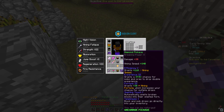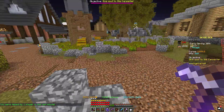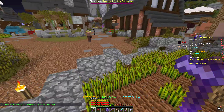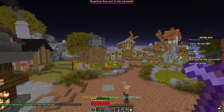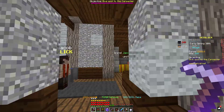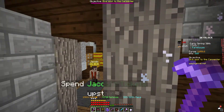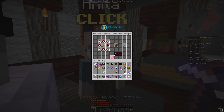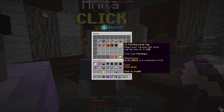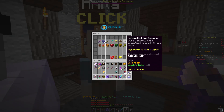Put a Turbo Wheat enchant on a stone or iron hoe and farm whenever Jacob's Challenges come up. You'll probably get a silver or bronze. You can collect your medals, and if you don't think you can get gold in any challenge, you can go to Medal Trades and trade four silver medals for one gold medal.